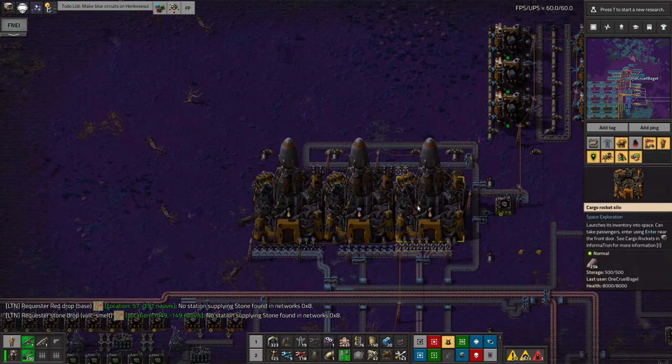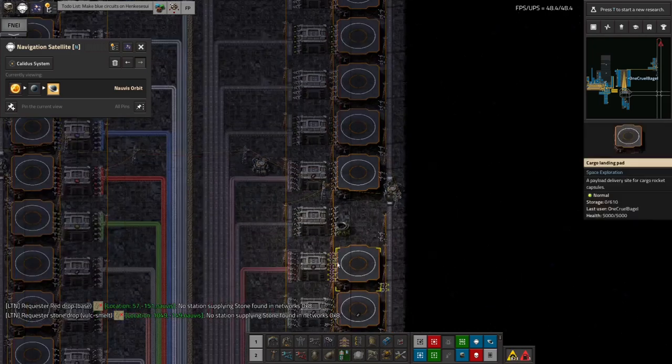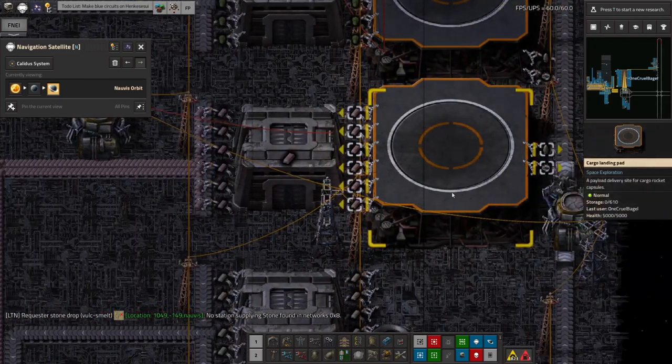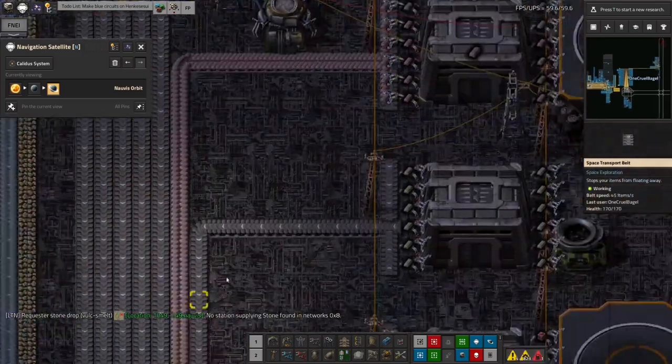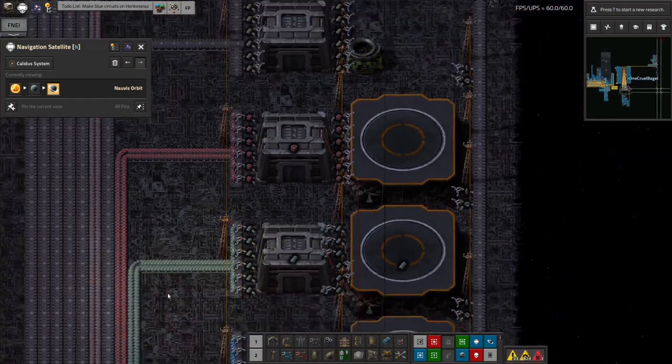This is then going to be sent off to space. If we have a look at the space station over here, we've got a Holmium drop-off landing pad here. It gets dumped into the landing pad, across and down the chute, and into a chest at the bottom.